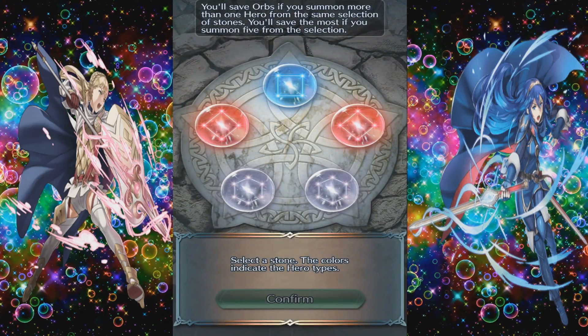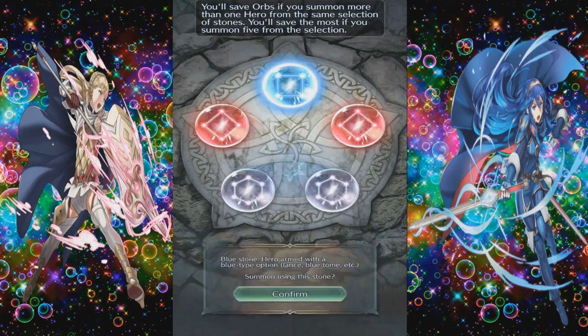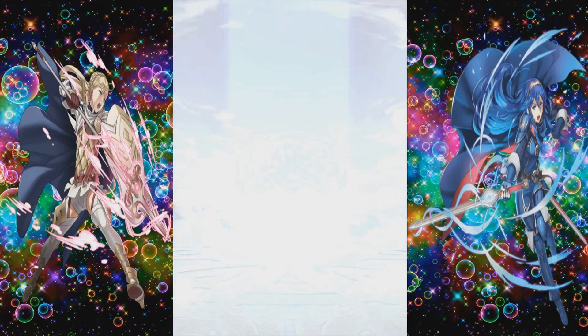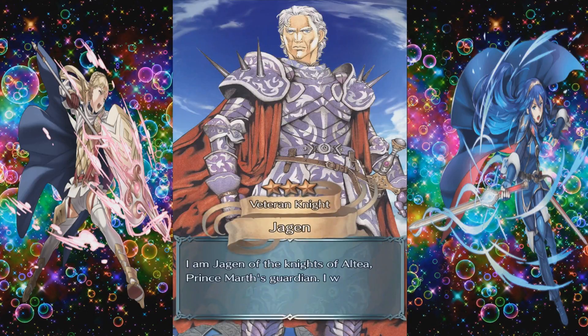Here we go — look at this. We have the colorless orbs right here. We are going to roll those the very, very last. We're going to roll the water orbs — the blue stones — now, because I'm not looking for an S-rank hero in this category. If I get one, great; if I don't, I'm not going to cry about it. I'm looking to get that 5-star hero at the gray stones.